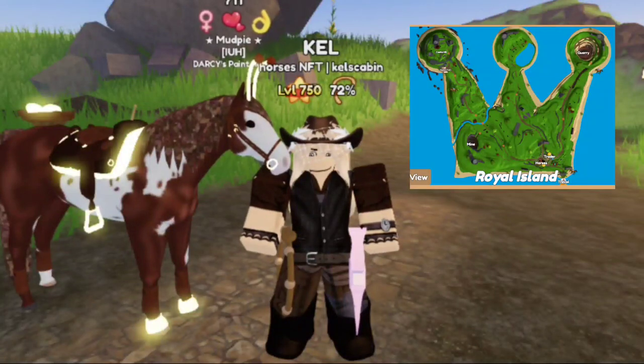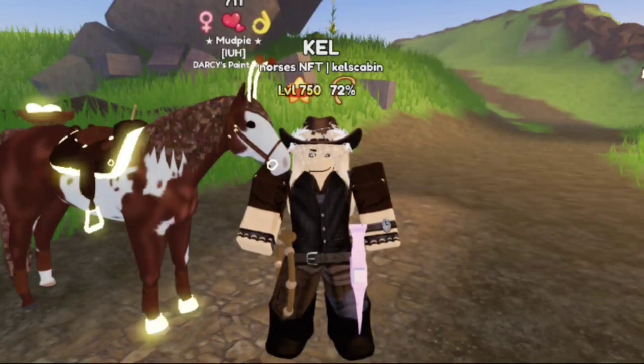Now, the deposits can spawn basically anywhere on Royal Island. They spawn wherever rocks and gems can, and they look like this.